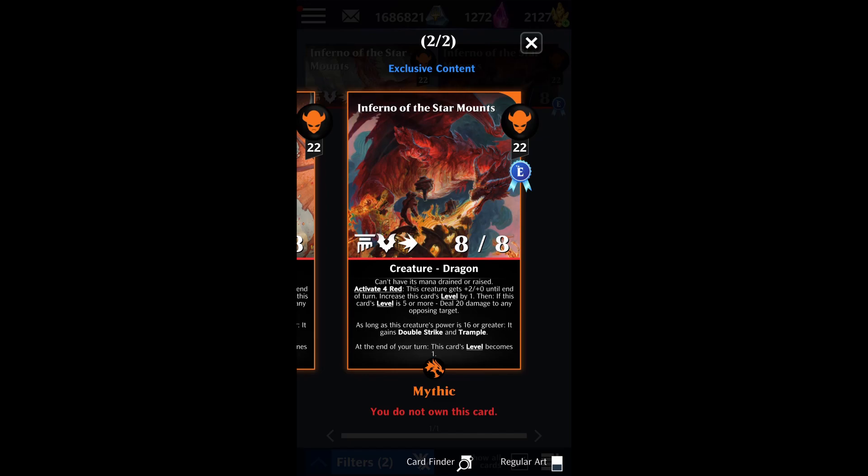This dragon absolutely needs other cards to make it powerful, but also you need Planeswalkers that are fairly high level. Otherwise the 22 mana winds up being way too much. Even if you're running just the original Chandra from Origins as your only red walker, you're going to struggle to get a lot of use out of this dragon because the 22 mana will end up being crippling.